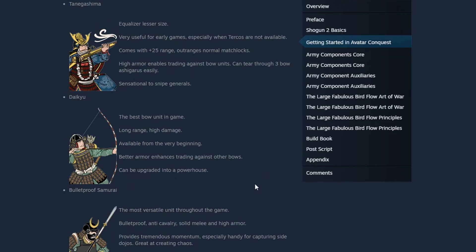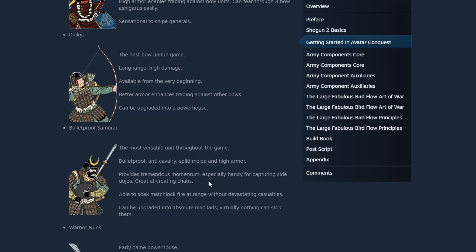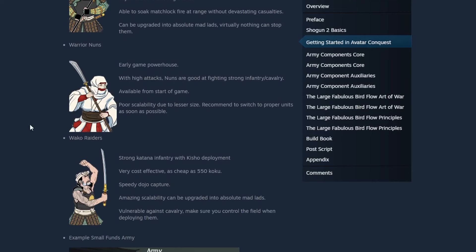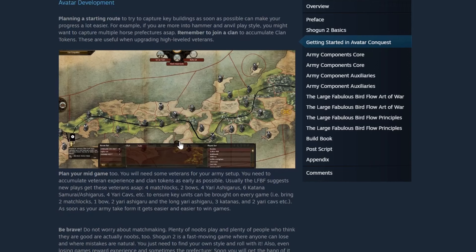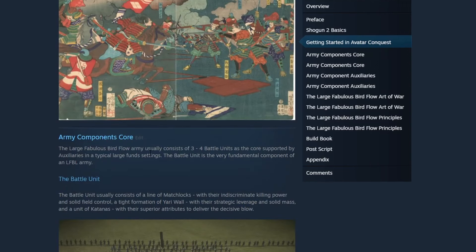Most of these are DLC units, but even without the DLC you can still pull off pike and shot. Daiku Samurai as well — long range, high damage, best bow unit in the game. Bulletproof Samurai are also excellent, and Wakka Raiders are a very cheap, effective unit. Here are some other avatar-related things we'll skip through.